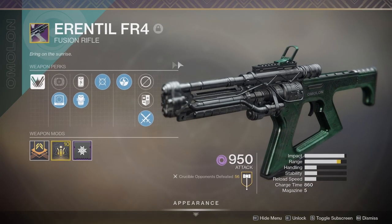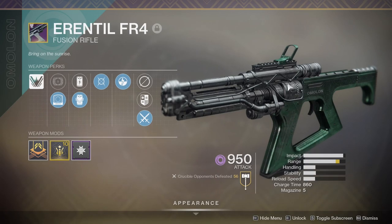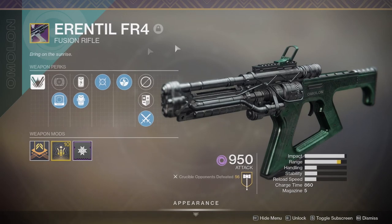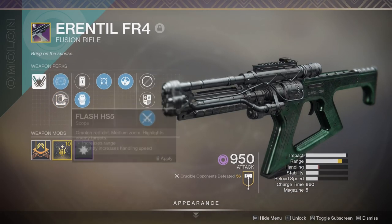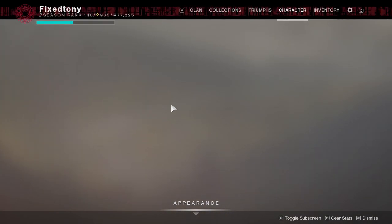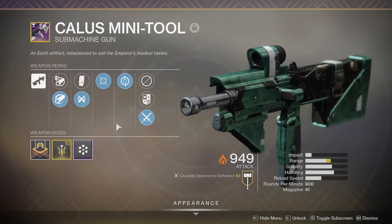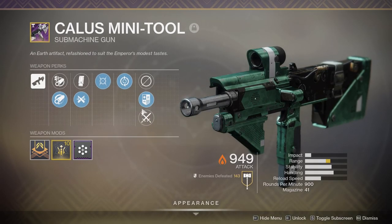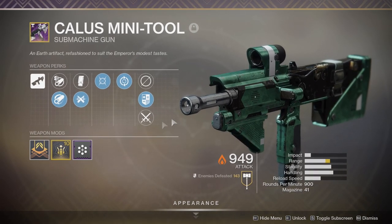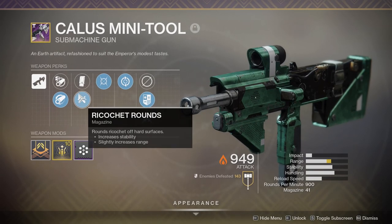The scope is fine but I did get a Range Masterwork on it. The only thing making this not a god roll for me is the fact that it doesn't come with a scope - if it came with a scope it'd be gross. And my Calus Mini-Tool, which is the submachine gun that I love. Oh my god, this SMG puts in work guys. Feeding Frenzy with Moving Target - get the fuck out of here, this shit is snappy.